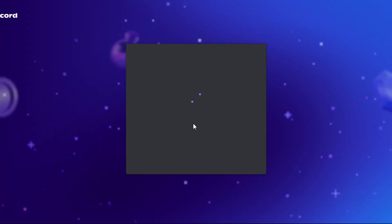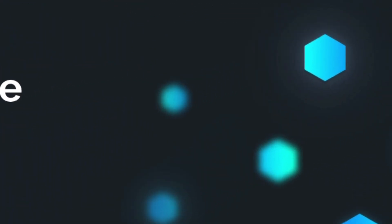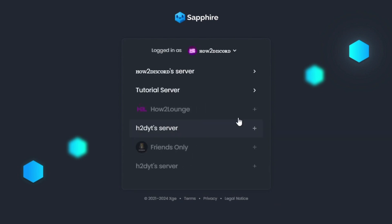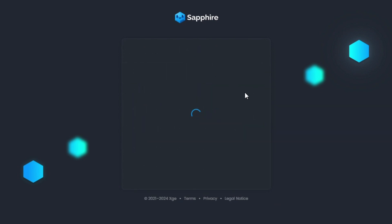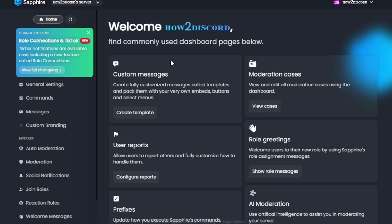You can add the bot to your server like this. After adding the bot, head to the dashboard like this. I won't be going through every feature the bot offers, as I'll be making some separate videos regarding this bot in the future.